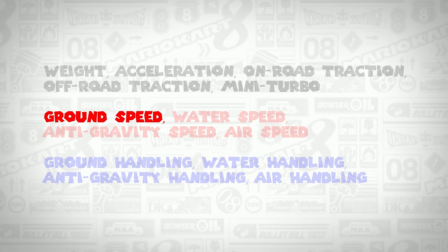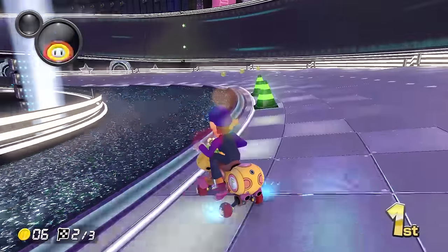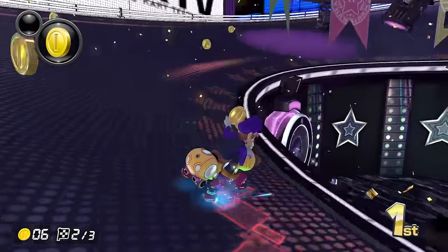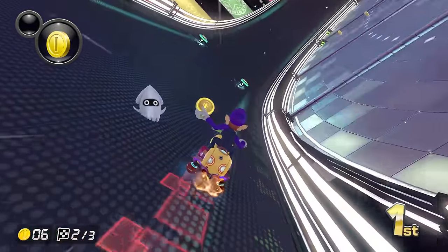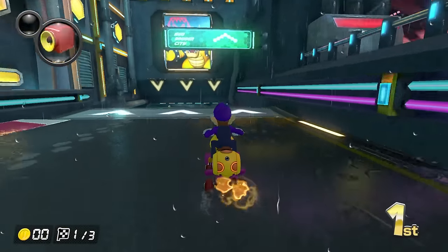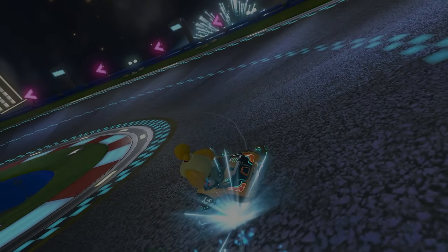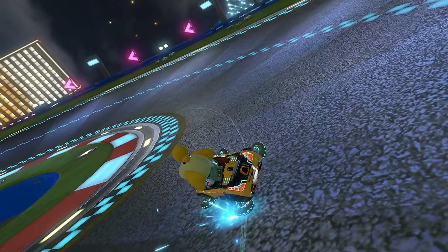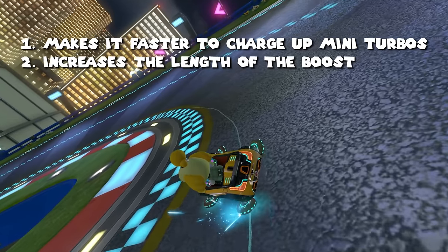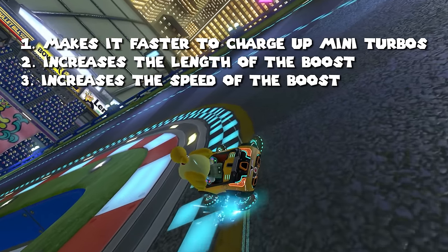Ground speed is obviously important, but the one we're most interested in is the mini-turbo stat. In the original game, this stat didn't change much and was mostly useless. However, it's become one of the most important stats in Deluxe, as most kart combinations are built around maximizing it. Having a higher mini-turbo stat does the following: one, makes it faster to charge up mini-turbos; two, increases the length of the boost; and three, increases the speed of the boost.